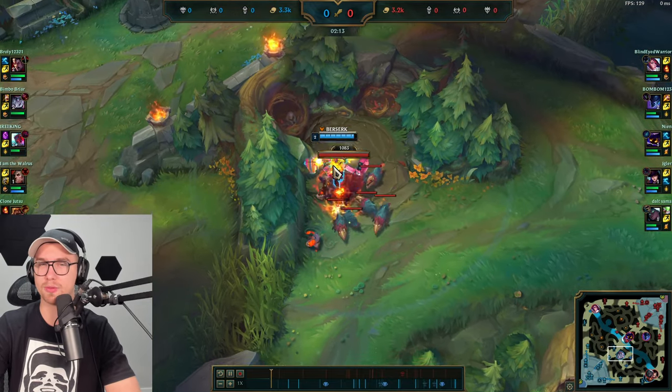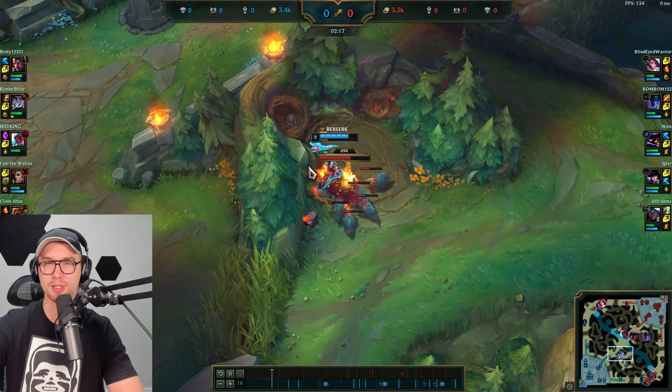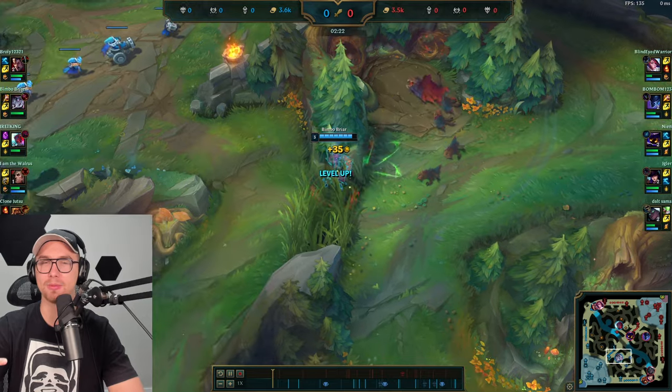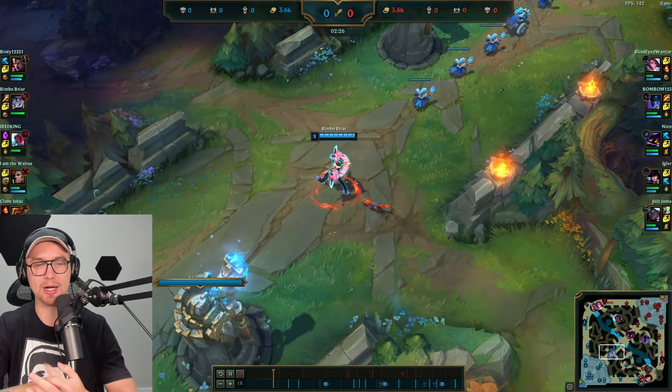Moving to Raptors — he autos just one of the small camps to clump them all together, then uses his W hitting everything at the same time, finishing off the camp with his E.